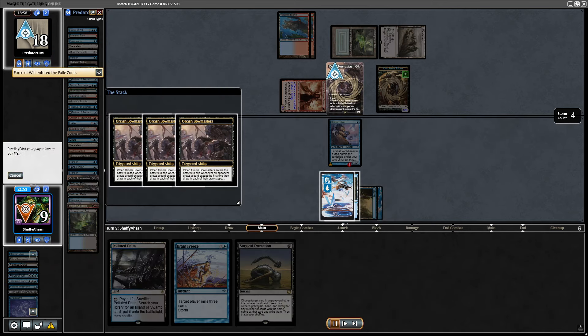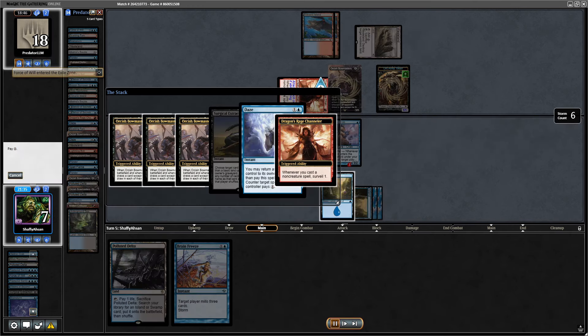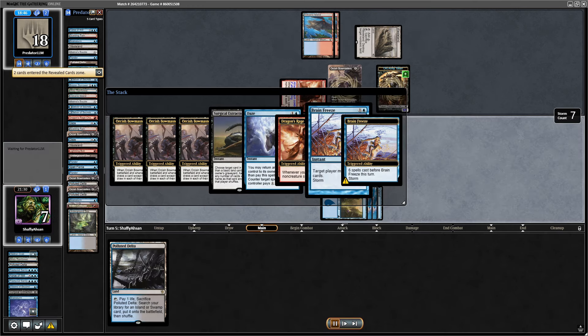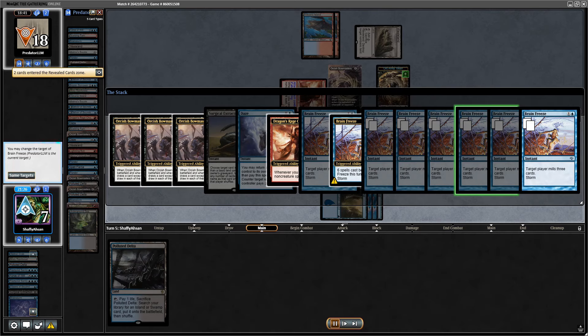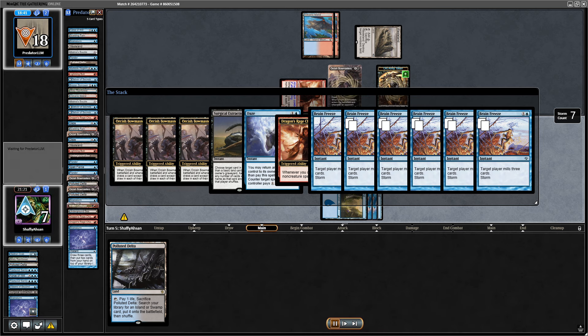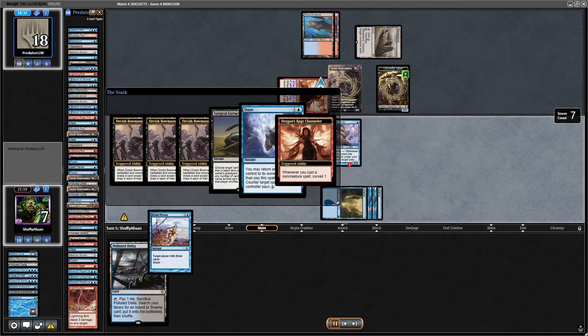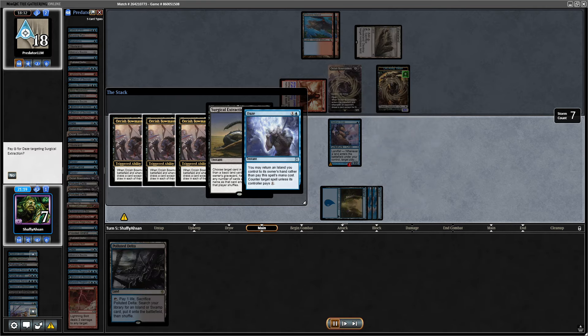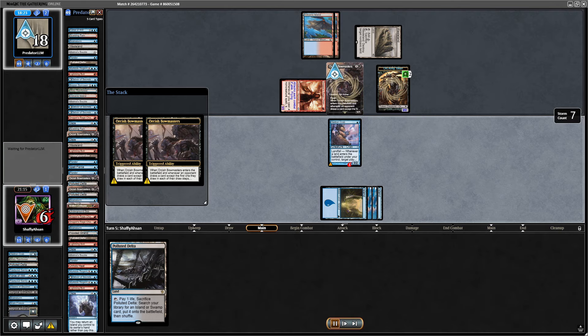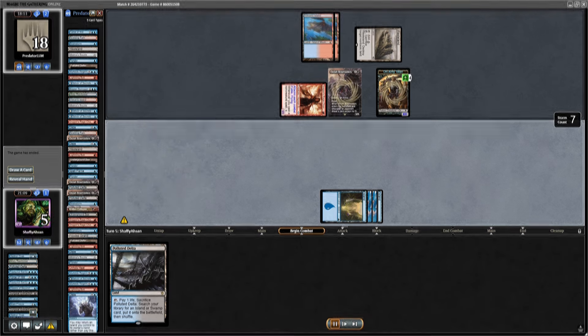The Orcish Bowmasters is going to come down, but I find the Brain Freeze — and the hand I was able to draw is absolutely nuts. I'm going to Surgical to increase my storm count, and they Daze in response. I Surgical the Daze to force it out of their hand, and it worked. Brain Freeze — a bit of overkill — but we managed to get there. The Orcish Bowmasters doesn't end up mattering; we mill them out and smart play gets us there.